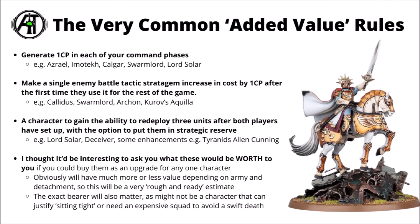For this video, I thought it might be interesting to focus on three really quite common added value rules. First up: the command point generation one — generating one CP in each of your command phases. That's really quite common throughout Warhammer 40k, on characters like Azrael, Imotekh the Stormlord, Marnius Calgar, Lord Solar Leontus, and the Tyranid Swarmlord, though unfortunately not every faction has equal access.